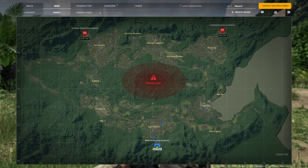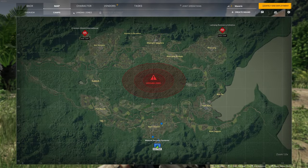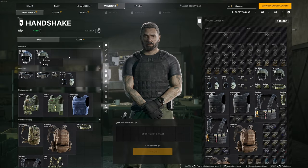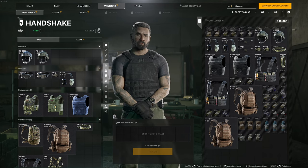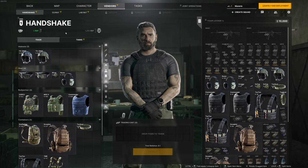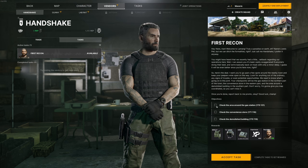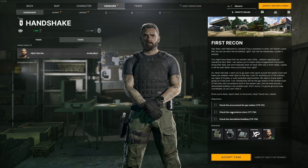Each faction has a base on the map — mine is south. You can open this by pressing Tab by the way. It's like Tarkov's layout to be honest. Vendors have a reputation system and I think they unlock better stuff as you gain some of that. To gain it I think I need to do some chores for them, so I went and accepted my first task from Handshake. I need to recon a few locations for him.